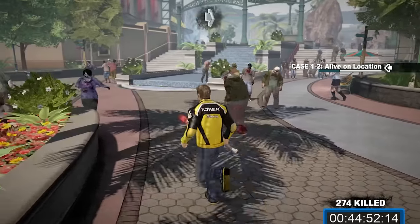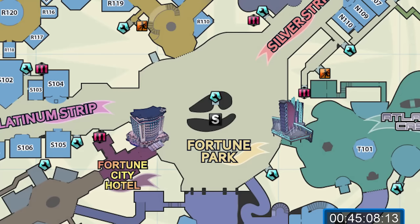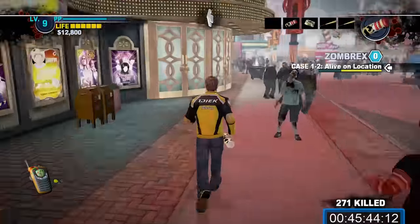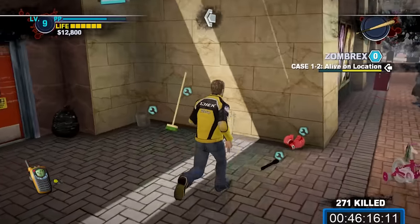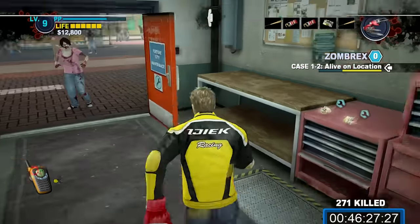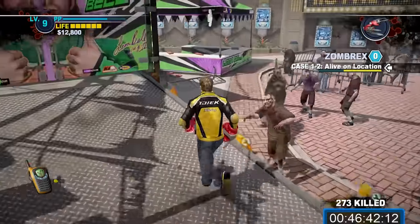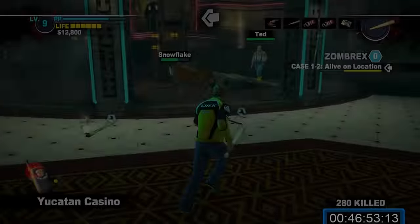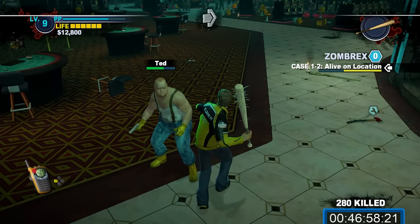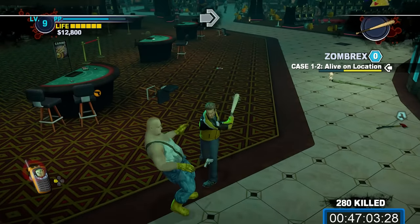Our next goal is the first psychopath battle. Head up towards the Yucatan Casino and stop at the restrooms in the grotto in the fountain to save — you definitely want to take a save here, maybe on a separate file, because this part can be difficult. On your left on the way to the Yucatan Casino is a maintenance room with materials to make knife gloves and a laser sword. Combine the bowie knife and boxing gloves inside the maintenance room, then grab the gems and the flashlight to make a laser sword. Once you're restocked, head into the Yucatan.